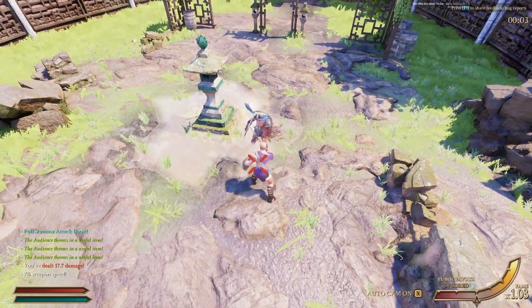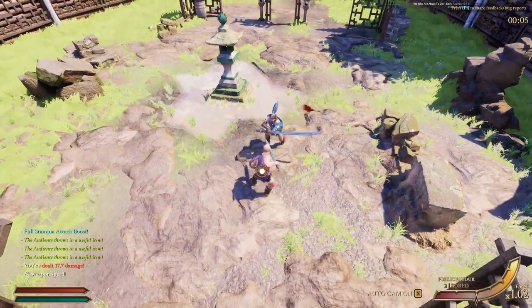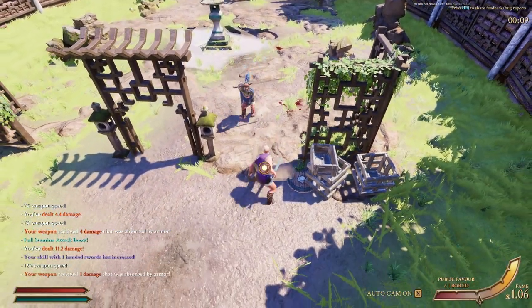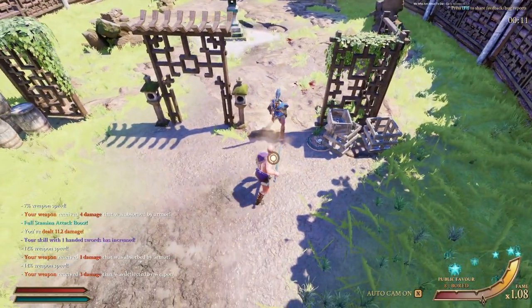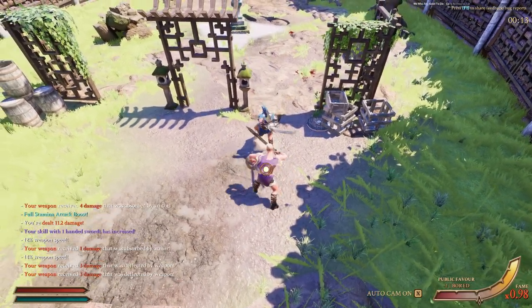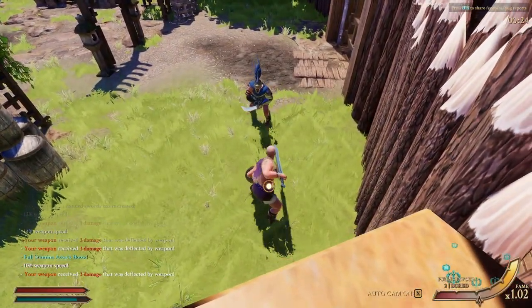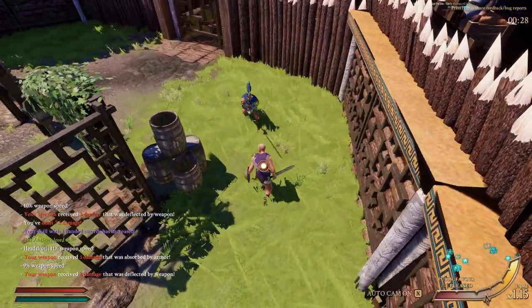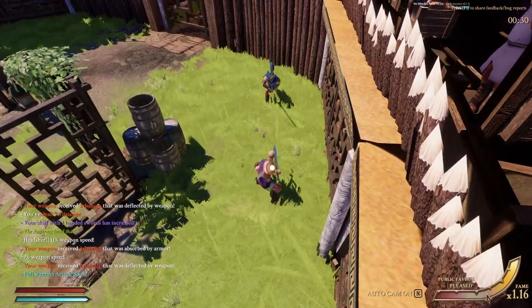So the first thing is your aim — weapon height, arm angle, whatever you want to call it — and what I mean by that is just to make sure that your weapon is actually lined up with the spot on the enemy that you want to hit. It can be easy to kind of lose track of where your weapon is pointing, especially when you've got target lock off, so it's important to pay attention to it. Headshots are easy to recognize because it tells you in the kill feed, but other hits are more of a guessing game.